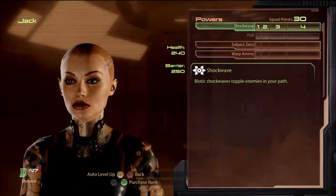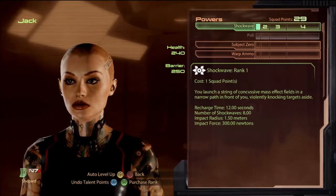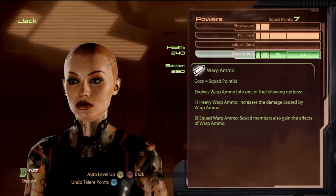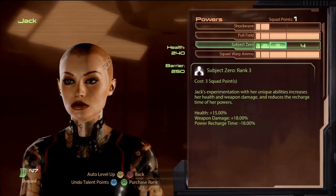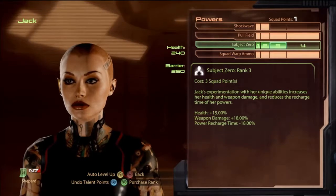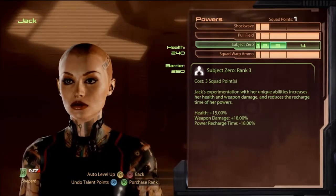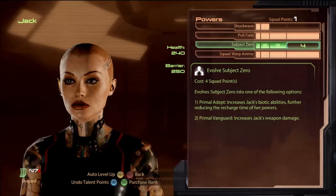There's a third way — if you want both pull field and squad warp ammo, put three points in pull field, three points in warp ammo, and three points in her passive for minus 18% recharge time. It's not minus 25% but it still gives her a quicker cooldown on pull field, similar to Jacob, and gives you squad warp ammo so lifted enemies take extra gun damage.